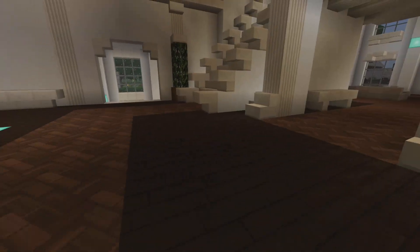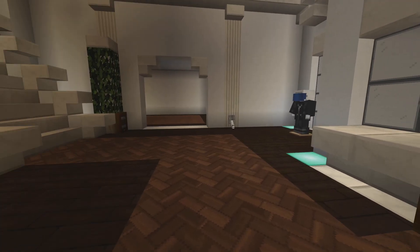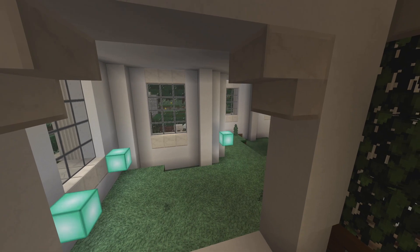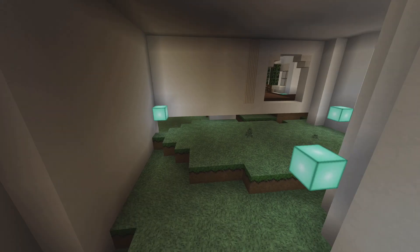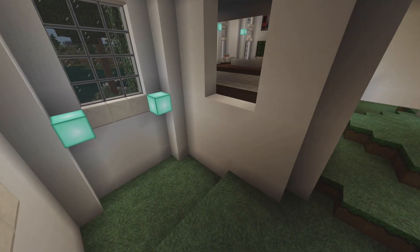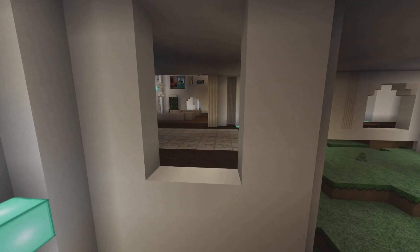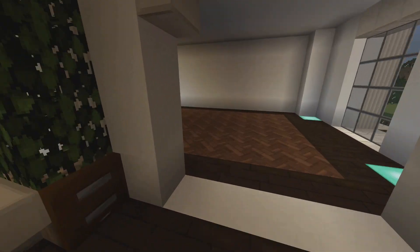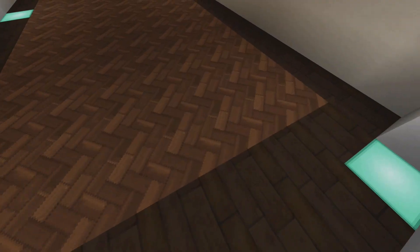I barely did anything in here — just flooring and some bushes. This room I never really had a plan for; I thought I might put a piano and have it as a nice little extra side room for hanging out, but that never got done. On the opposite side we have the dining room, and I kept this little outline theme going through some of these rooms, which I think looks really good with this texture pack.